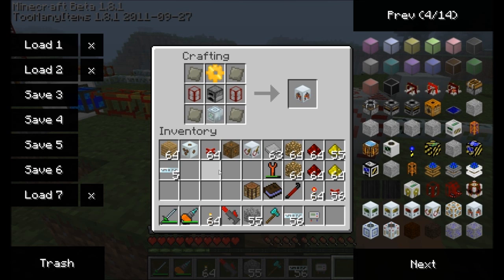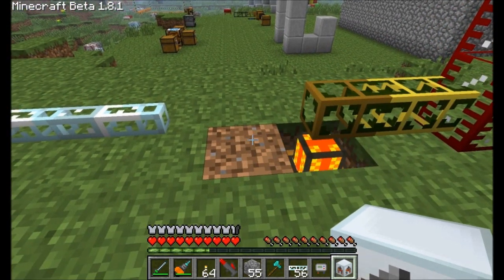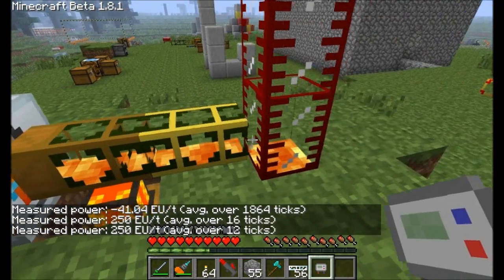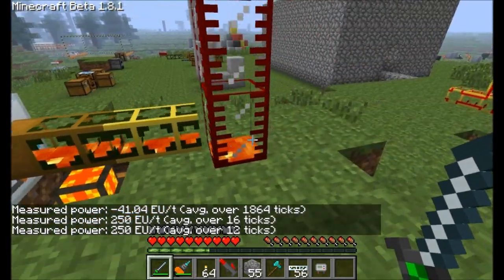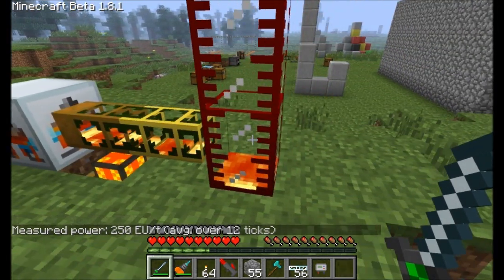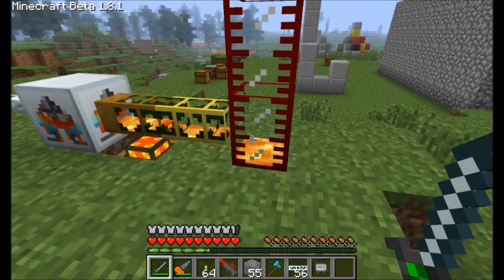We've got another fabrication machine using a furnace and a gold gear — again you need a mass fabricator and some advanced alloys. This is a lava fabricator. Hook it up to power and it drains about 250 EU per tick and generates lava for you. Just like the oil fabricator, you can generate lava — a lot of fun could probably be had with this. The rules are basically the same as the oil fabricator.